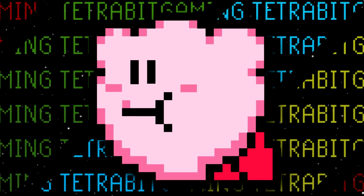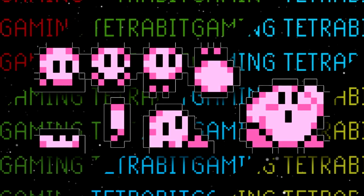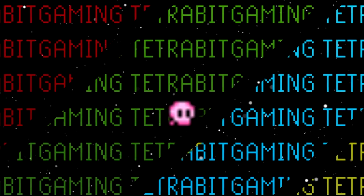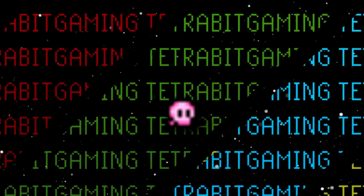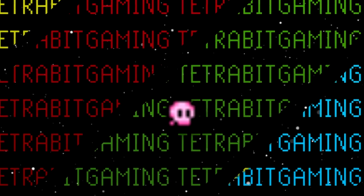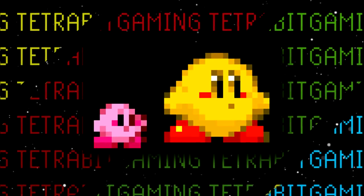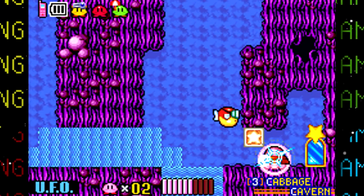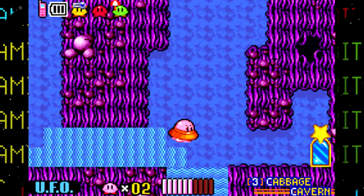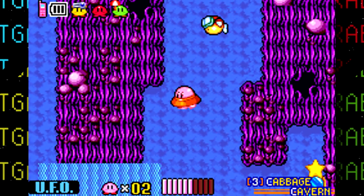Let's start this video with something big. Turns out there are sprites left over in the game for a scrapped mini Kirby ability. Similar to Mario getting a mini mushroom, this ability would allow the pink puffball to enter small crevices to get to hidden areas. This ability was reintroduced 12 years later in Kirby and the Amazing Mirror. It is believed that UFO Kirby had actually replaced the mini ability.